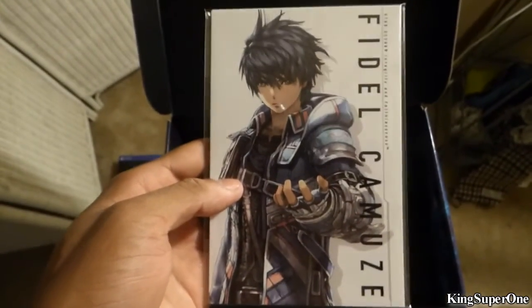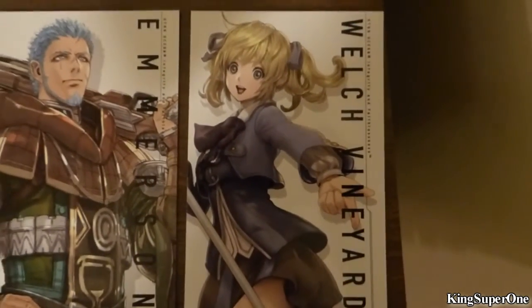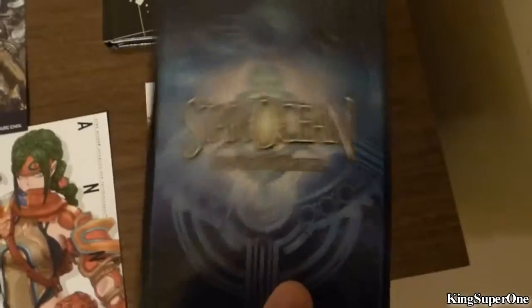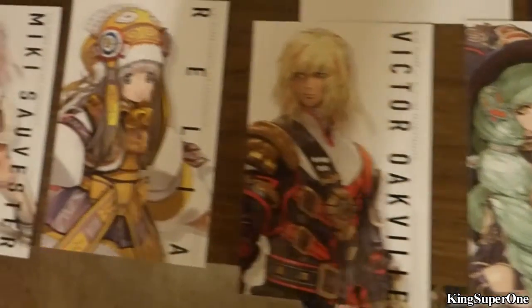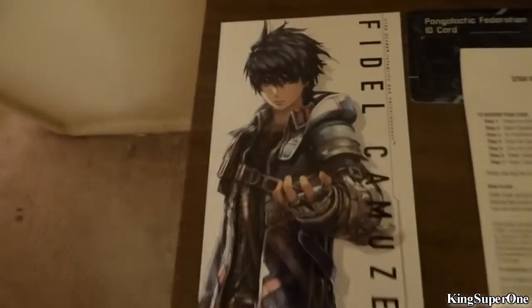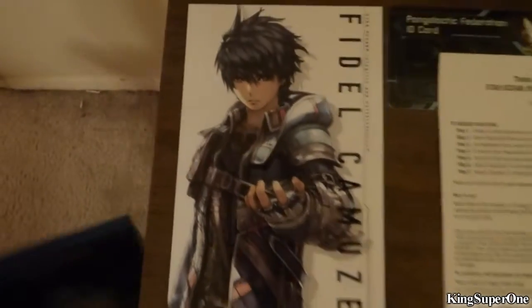I'm going to open the art cards right now. Here are the cards — this is what it comes with. You got the characters — these are probably the characters from the game. I'll show them to you. There's no notable back, just the Star Ocean logo. Here's everybody, and here's the main character.